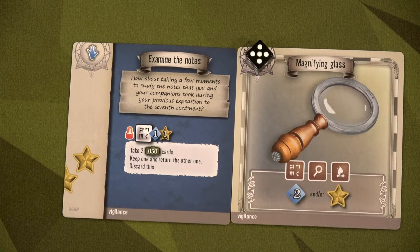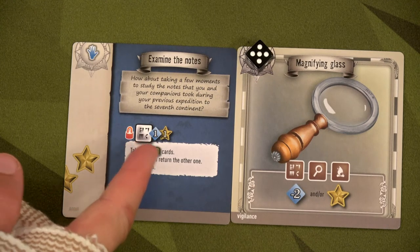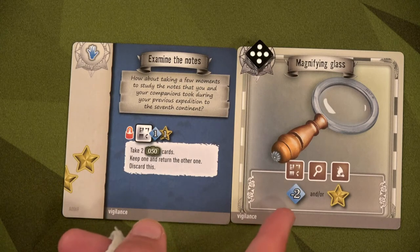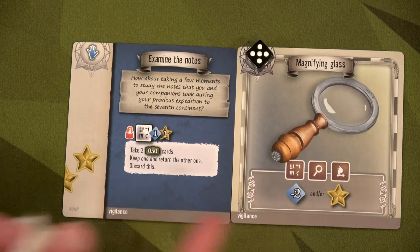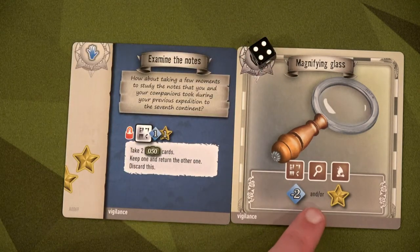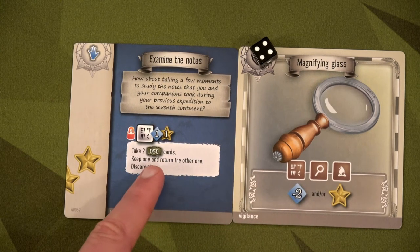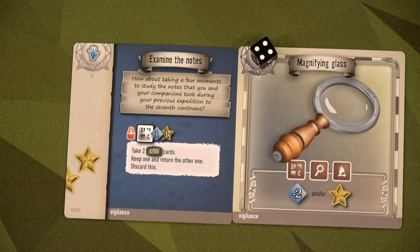Before I call it, we do one more action — examine the notes. Take a few moments to study notes from your previous expedition to the seventh continent. Normally it costs one action card to get one success, but Keelan has the magnifying glass, so we tick it down and get minus two with one success — meaning we draw zero cards and automatically succeed!